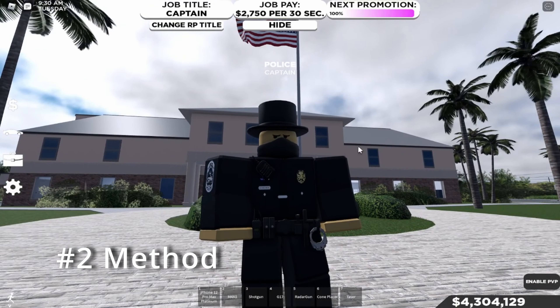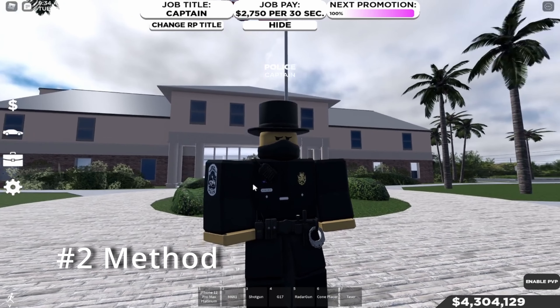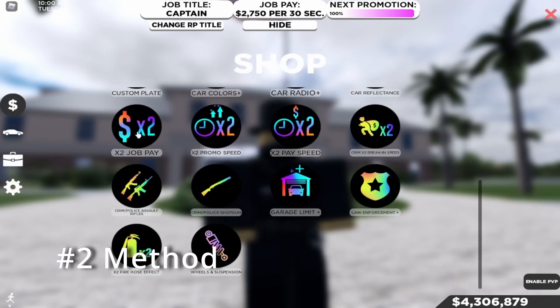If you want something more interactive, the second method is definitely for you because you can run around, arrest people if they're getting into trouble, you can RP, stop robberies, and shoot down criminals. You only get this amount of money if you have all three game passes: the two times job pay, two times promo speed, and two times pay speed.